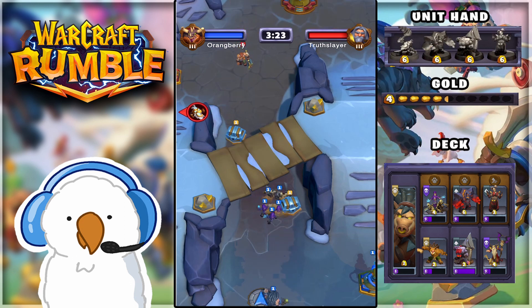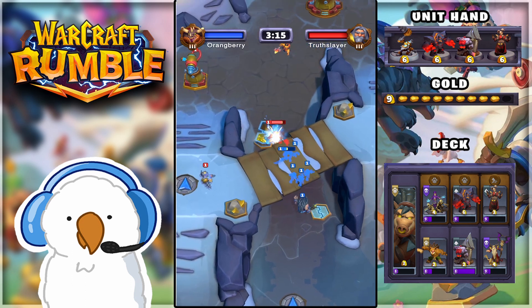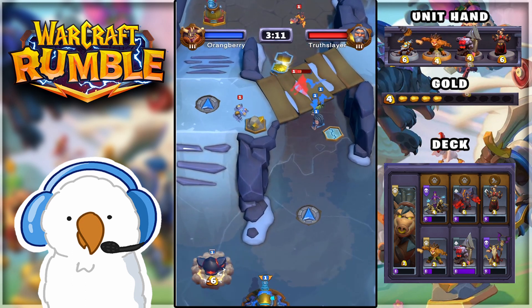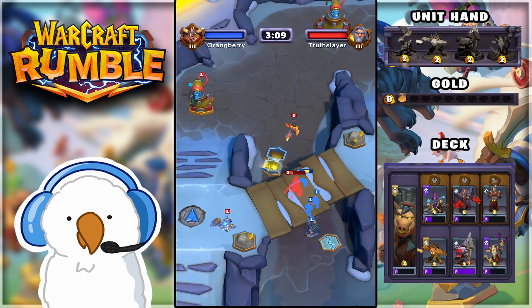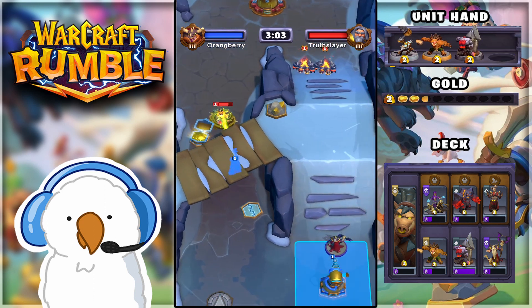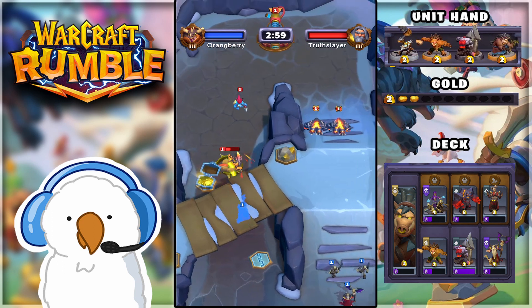Everything literally just went to one gold and we summoned out. I could have summoned my golem for one gold but I grabbed the chest instead. We're up against another Tyrion Forgering and we see immediately he has a Flame Naga — that's going to be very interesting to deal with. The good news is my commander is dealing with it, raining and trapping it.